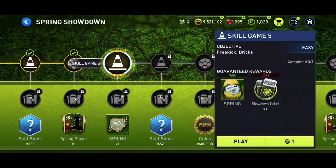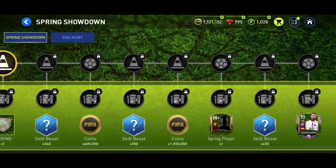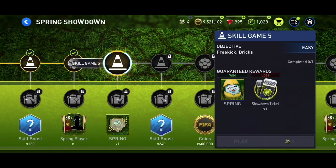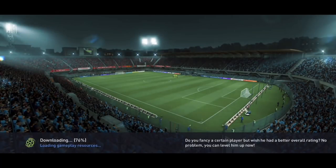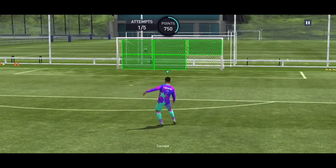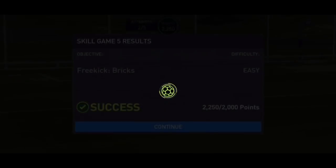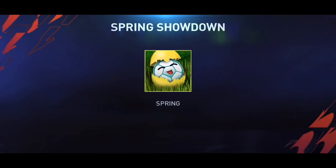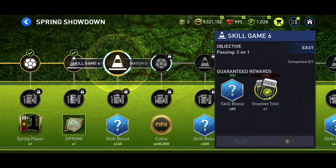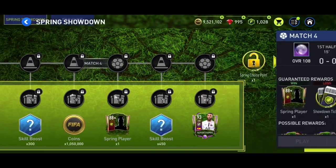I haven't played for four days but you can play the matches whenever you want — you can do them all in two or three days at the same time. I'm going to play one right now and get the new egg logo. It's an easy skill game where you need to hit the green windows three times. Every single day you're also getting skill boosts, coins, or a guaranteed 88-plus Spring Break player.